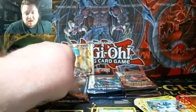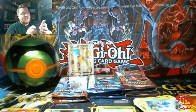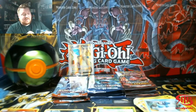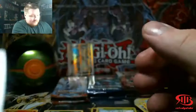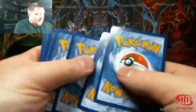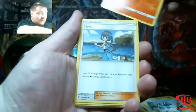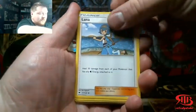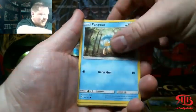Reshiram holographic! If you guys did not know, every pack of Shining Legends has a holo — that also makes for a better video, because we only got one holo in the scrapped video, by the way. It was from Evolutions, it was the Hitmonchan, very nostalgic and very nice. Unfortunately that video did not make the cut because I'm a fail.